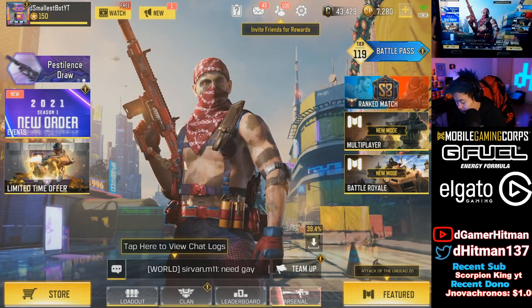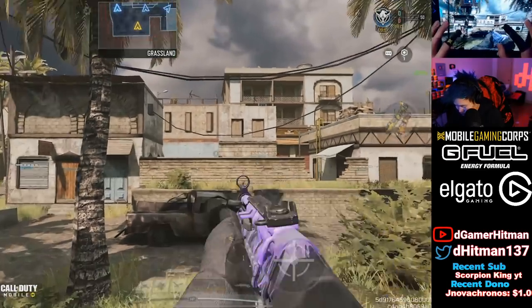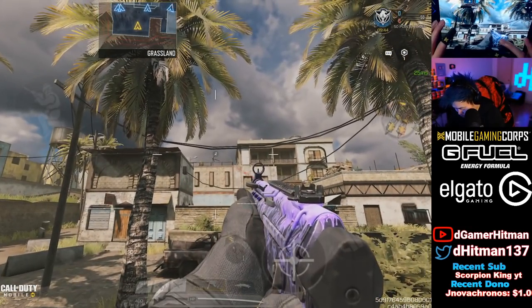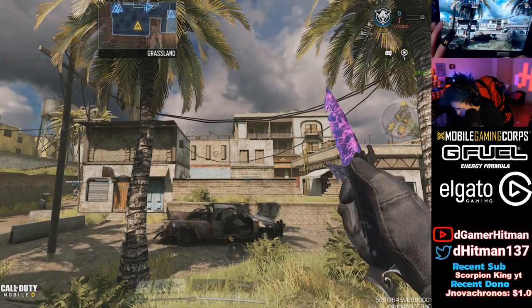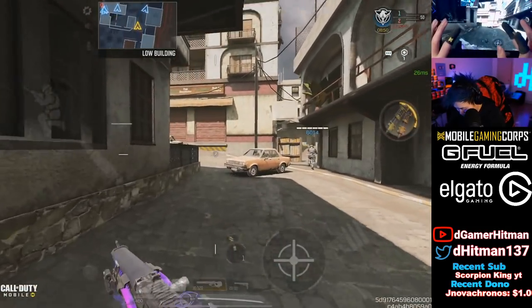We're gonna hop into a bot lobby — I don't feel like doing a ranked game right now. First thing we check is the QQ9. It's a basic version but the skin looks pretty sick. And the knife — it's actually really cool; they flip it up in the air. Alright, and this is the SKS — let's see how it looks.